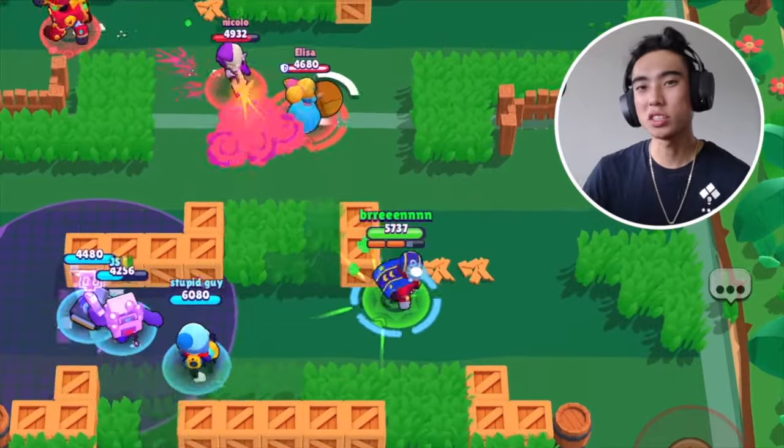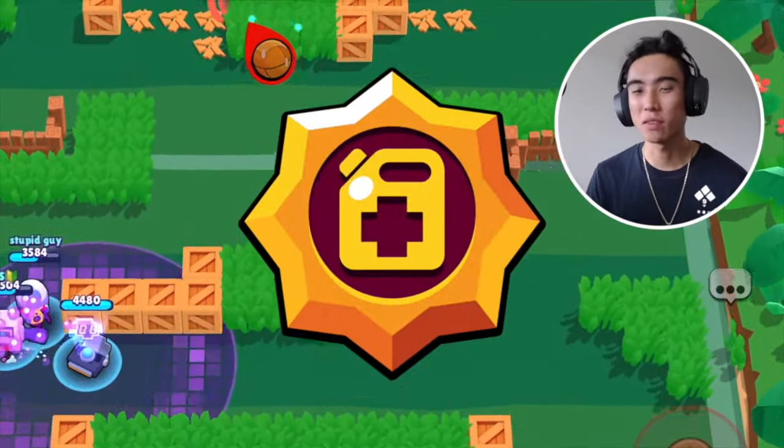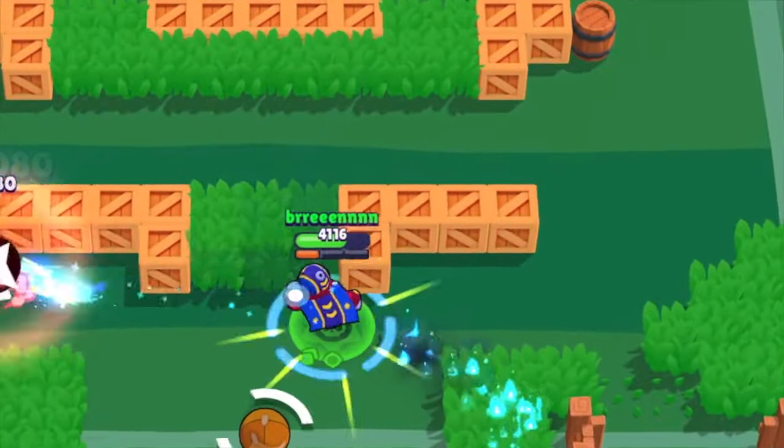Since with Stu it's so easy to charge your super, you might as well use Gastro Heal so he can gain some health back every time you use it. I would highly recommend this Star Power if you're very good at double dashing with Stu. If you're very consistent with double dashing, instead of 400 health you can gain 800 health every time you use your super.